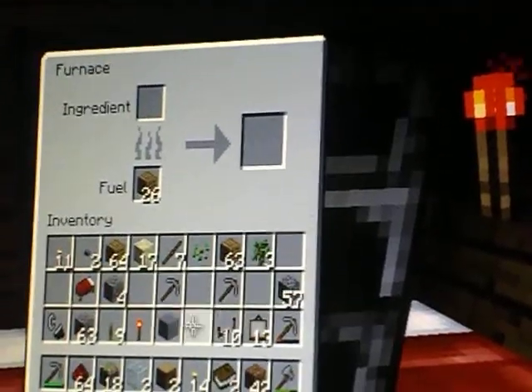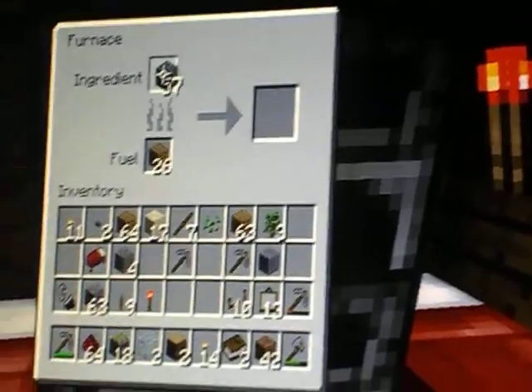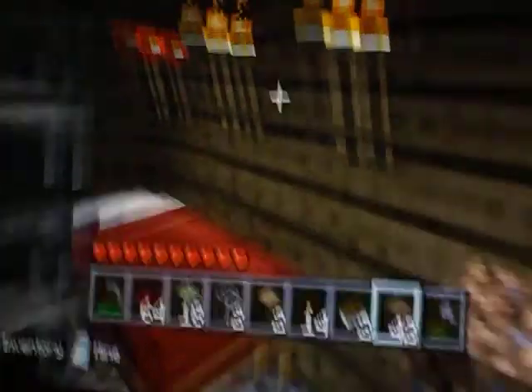Which is this, looks very nice. Then put cobblestone in your furnace and it'll make stone, which looks very nice on your house. If you want to make glass for windows,